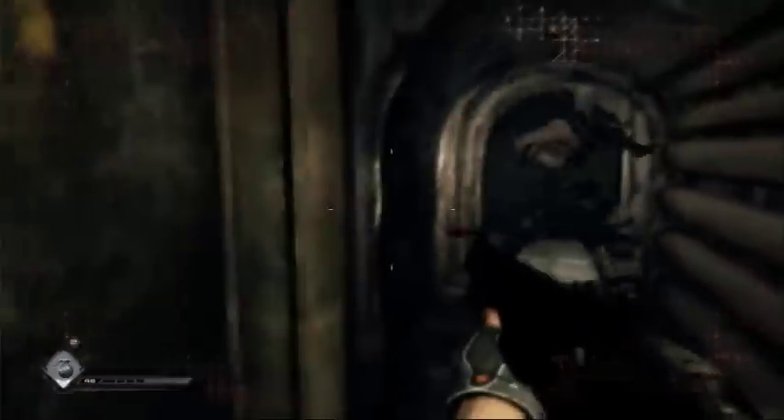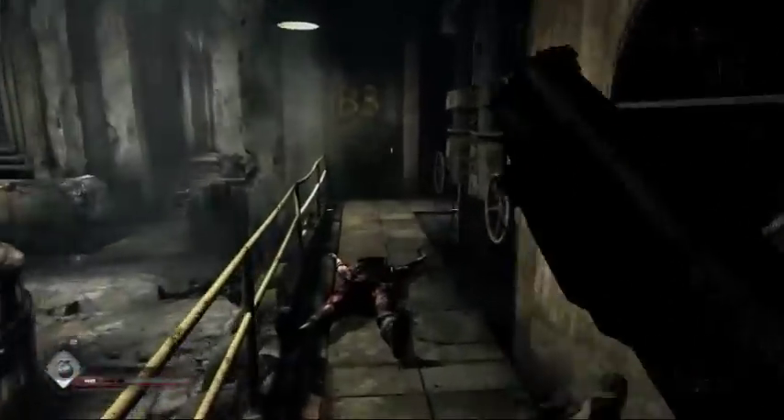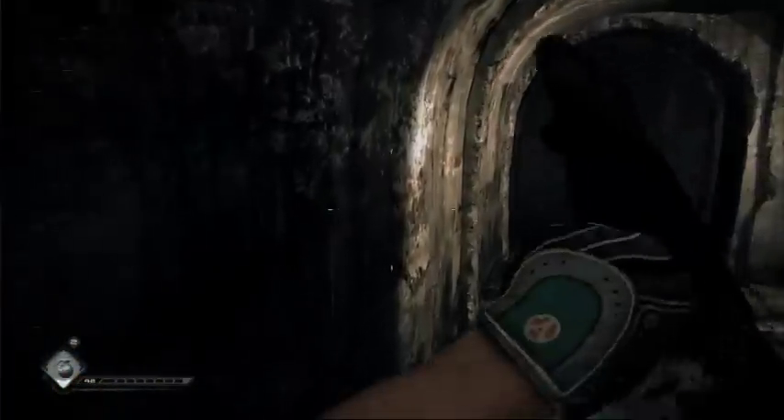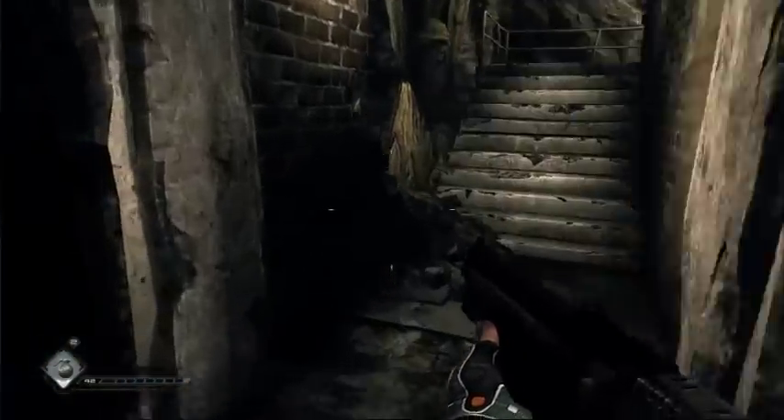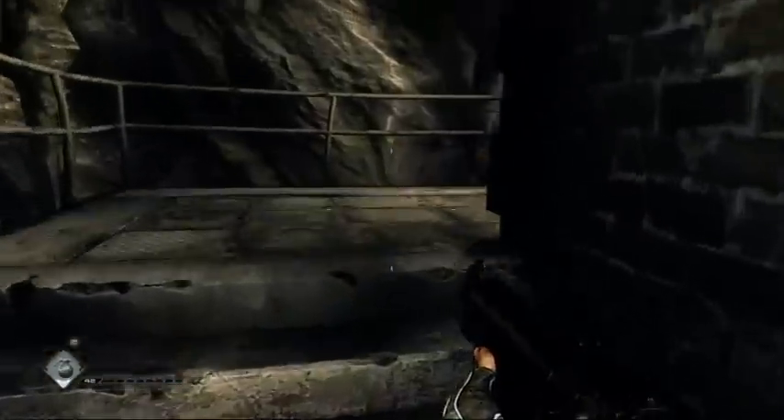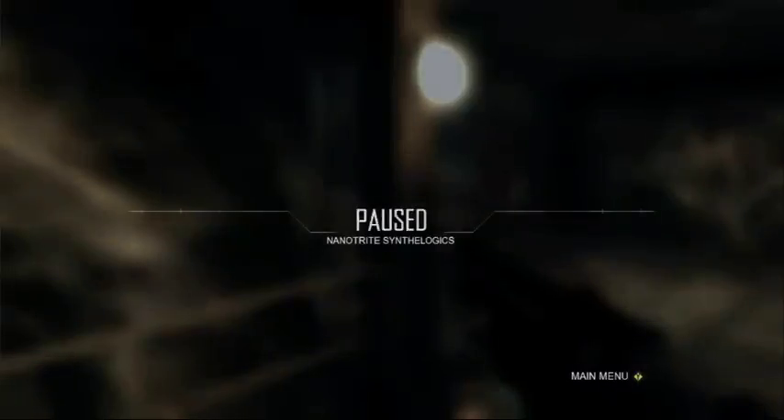As you can see, at its core Rage is a first-person game, but we've added a lot more to the experience — especially the wasteland, the vehicles, the vehicle racing, the vehicle combat. And of course the characters that you meet. When you're in Wellspring and in the settlements, you'll be able to interact with some very interesting characters. It'll be available for the 360, the PS3, and the PC.